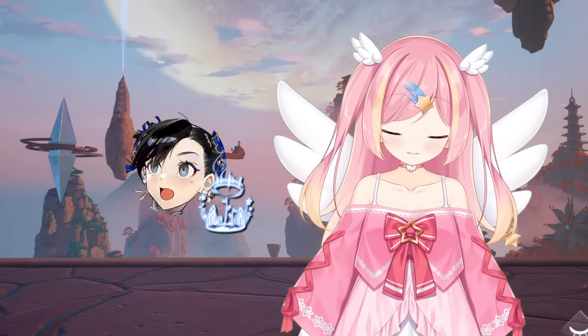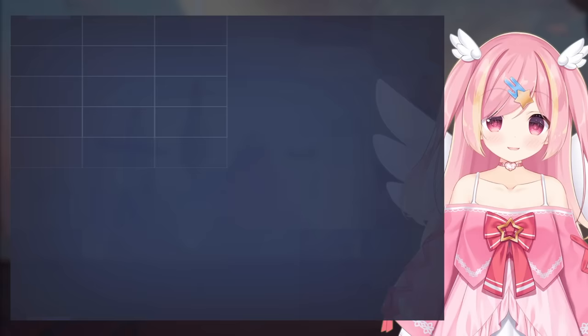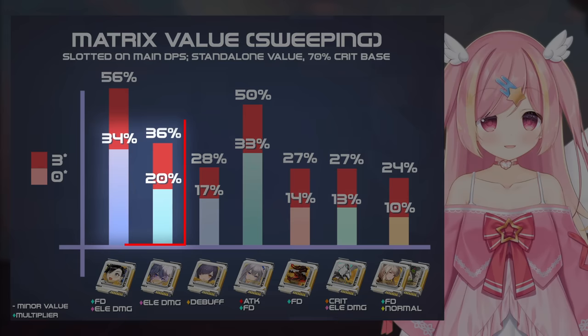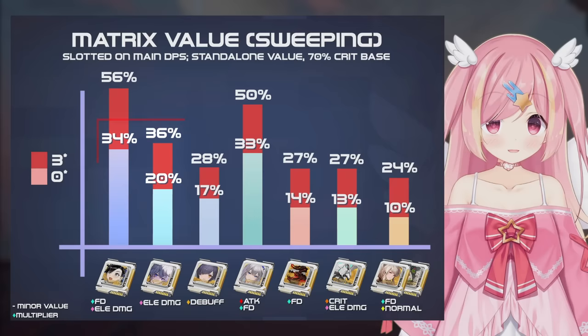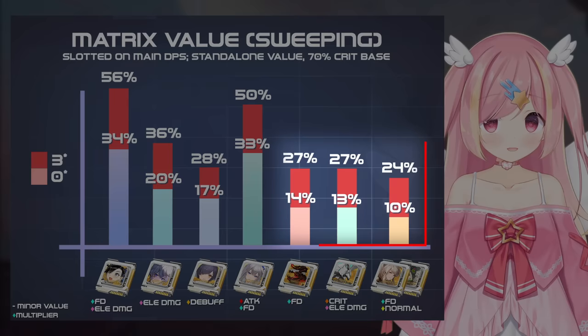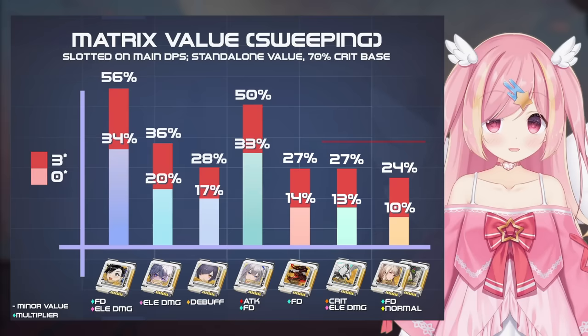Looking at matrix comparisons in Sweeping mode: Yulanz's matrix is extremely strong — the passive damage it gives really adds up and makes it even stronger than Fiona's matrix. Icarus's matrix at 3-star is roughly equal to her 0-star matrix with base stats included, but in a meta team you end up using both anyway. Standard matrices aren't too strong here, as field time is split a good amount.